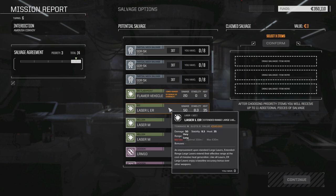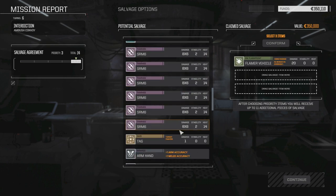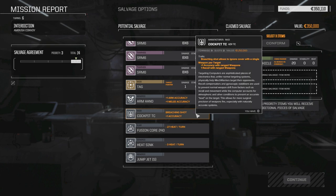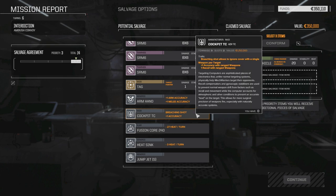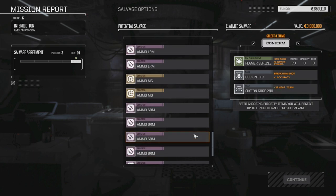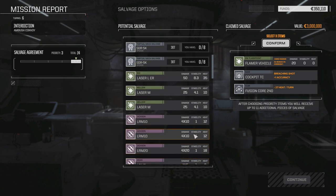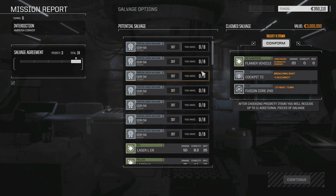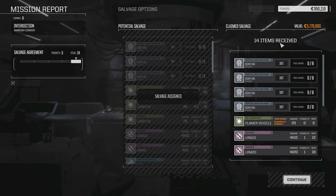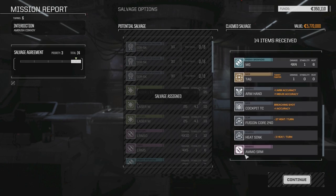So that was fast. 35 heat, it's only 5 tons - maybe the vehicle flamer. Targeting computer cockpit - I love the breaching shot and the plus one accuracy. Just going to throw that in there along with the engine. The only other thing I might be interested in is the ER large, but at this point I have no use for it. Let's just take those three, and hopefully we get a few Spider pieces. Yeah, we got four of them. Nice. LRM, LRM-20, machine gun, tag. We made it all pretty good on that mission - that was pretty quick.